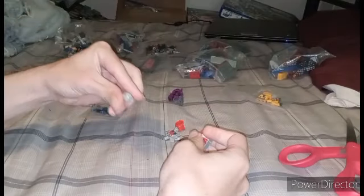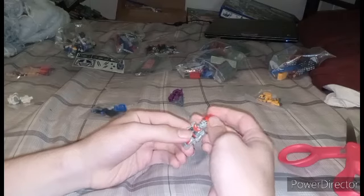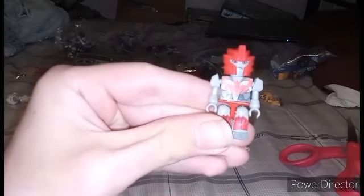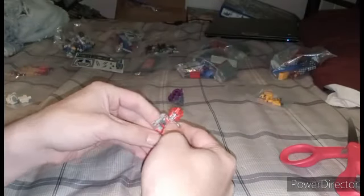Next up we have Knockout. Without the bat, I'm not a big fan of this Knockout design - it looks too human. I do like the accents, and it's basically a neutralized Knockout where you can choose his side as Autobot or Decepticon, but really it doesn't matter because he only cares about his looks. You can see his tiny little goatee, but it's not my favorite Knockout design.